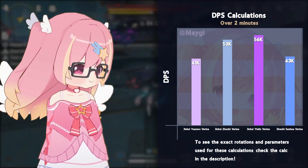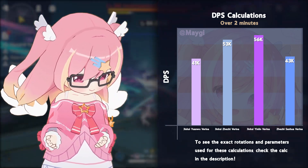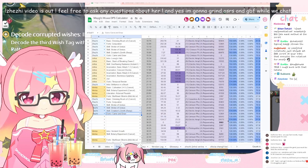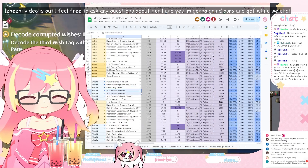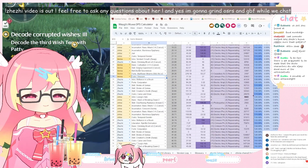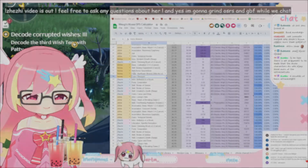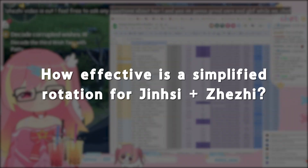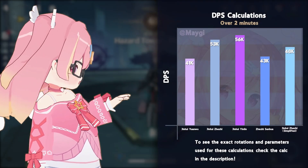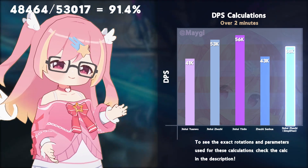But what about a simplified JG rotation? In this new rotation, we'll be minimizing swaps and only going for 1 Jinxi nuke per rotation. This way, the flow is very simple and easy to remember. Without quick swaps, how effective is this really? It actually comes in at almost 50k DPS, over 90% that of the sweaty rotation, which is pretty surprising.